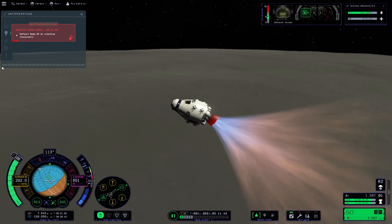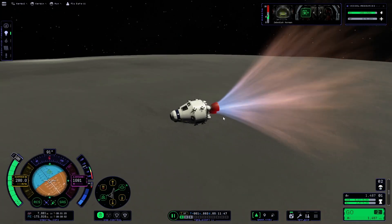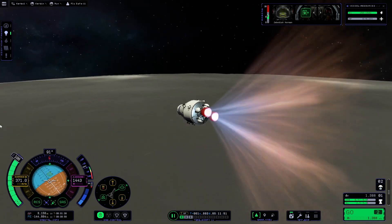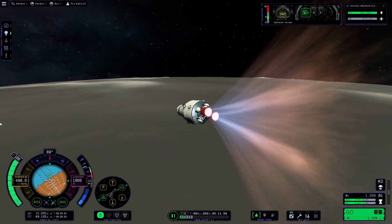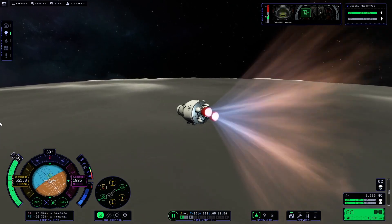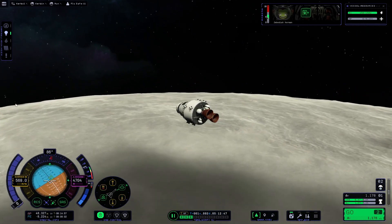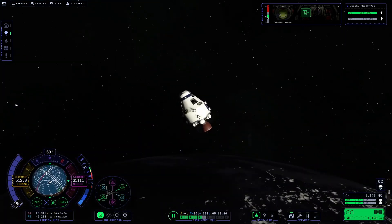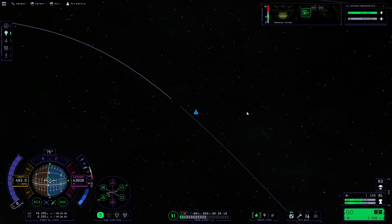We're just going to fly back into space and I'm going to fast-forward through the next little section because this is not the problem. You can see we're just flying normally as you'd expect for a standard ascent from a moon. I pretty much did the standard thing - you wait until you get up to most of your height, and then at this point I'm going to do the burn to get to where I want to go.